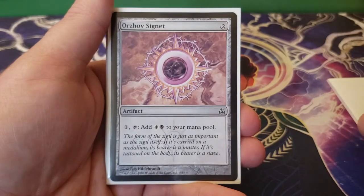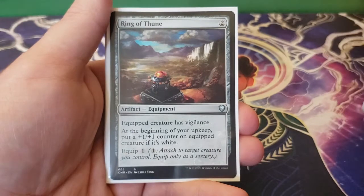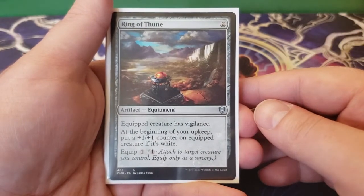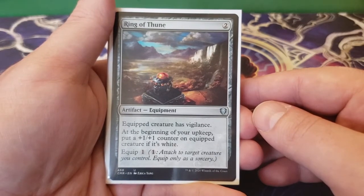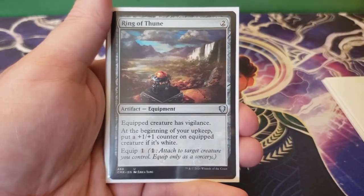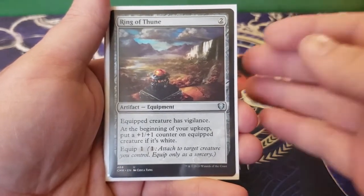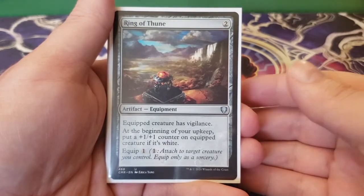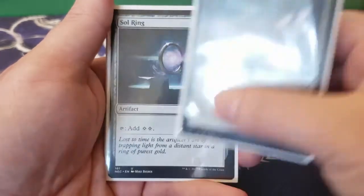Next up we have Orzhov Signet — two, you can pay one and tap it to add white and black. Next we have Ring of Thune — two, equipped creature has vigilance. At the beginning of your upkeep, you get to put a plus one, plus one counter on the equipped creature if it is white, and it equips for one. You're going to want to equip this most likely to your commander — it has Voltron-esque feels. There are any number of white creatures in here you could equip this to and get value, and with Lazel in play it doubles down.